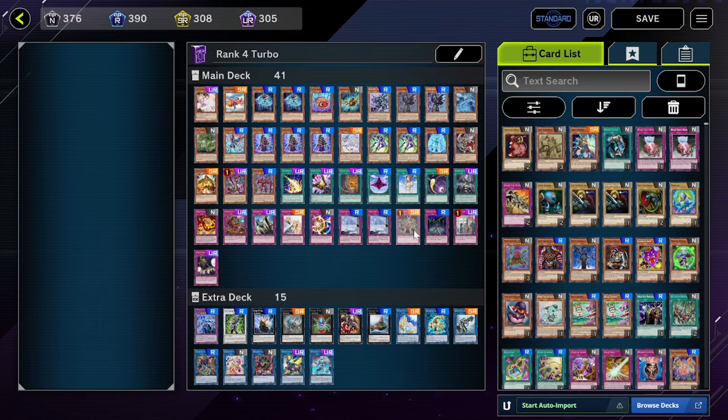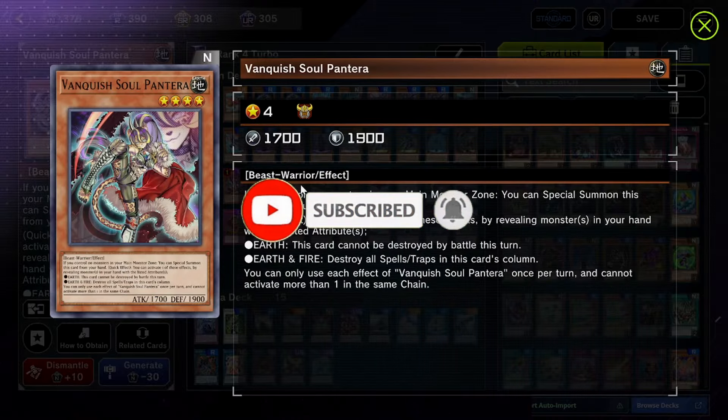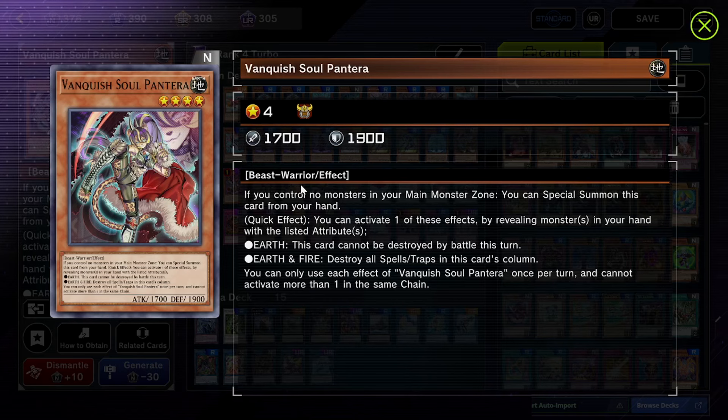Alright guys, we're back with another episode of the series. We have one change — you guys are geniuses, I don't know how you guys do it sometimes. It's like you guys have read every Yu-Gi-Oh card that's ever existed. But this card right here, Vanquish Soul Pantera, is actually kind of a decent card — like generically kind of a decent card.